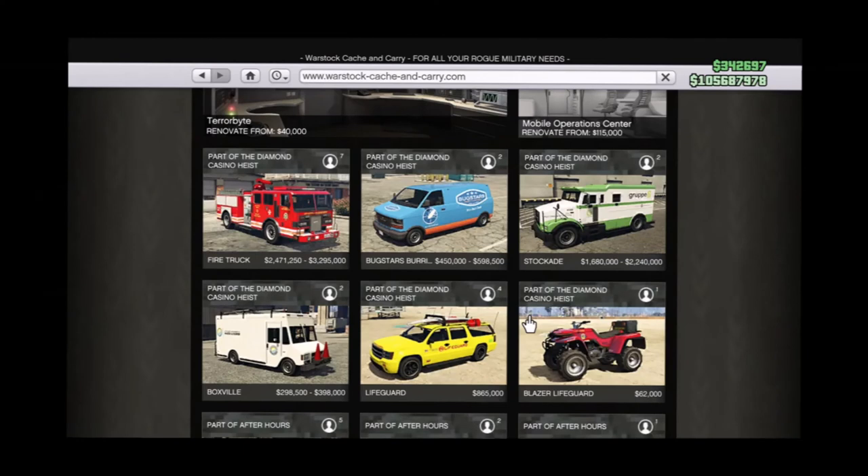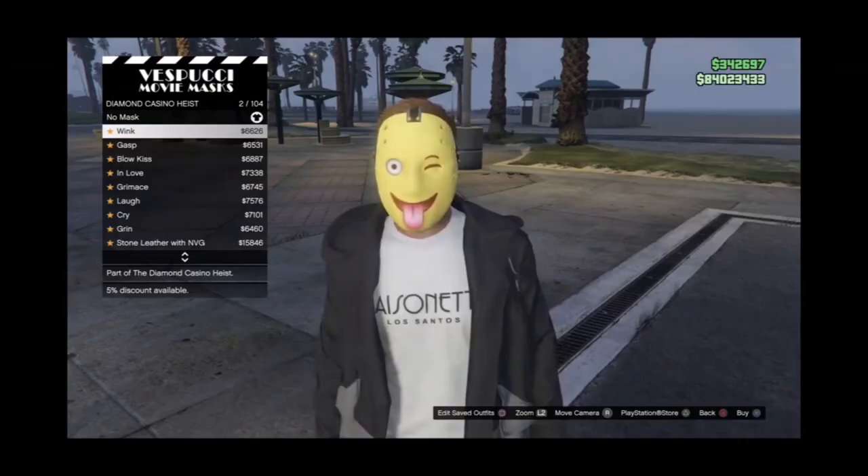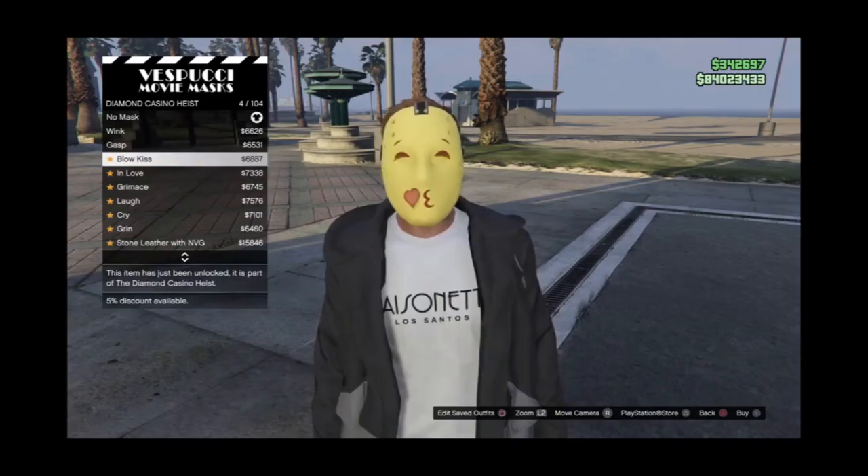You can also buy civilian vehicles from the Pegasus website, since this DLC is all about blending in during heists. You'll need to purchase civilian clothing like police outfits and fire service outfits, as well as emoji masks which you can pick up from Vespucci Beach.